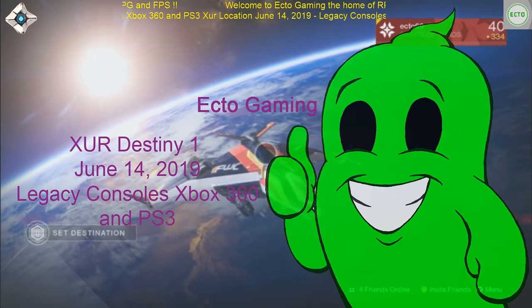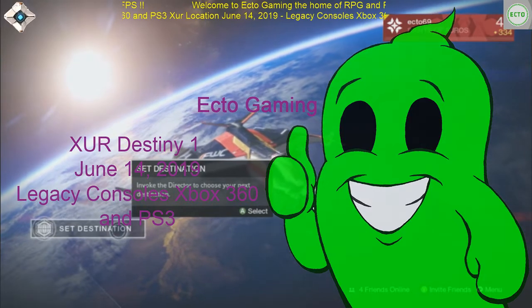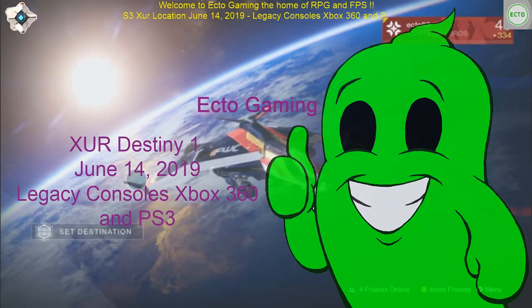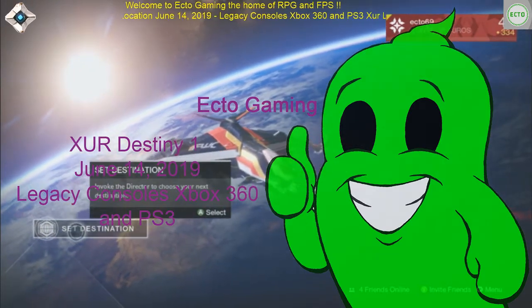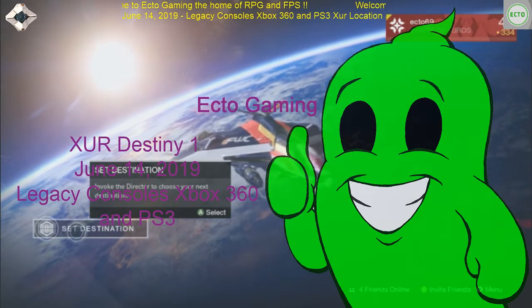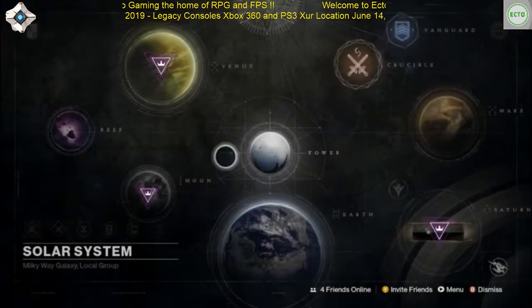Good morning, good afternoon. This is your Xur location for June 14, 2019 on legacy consoles Xbox 360 and PS3. He's located at the Reef today.